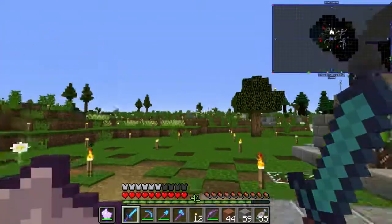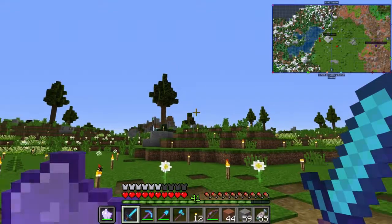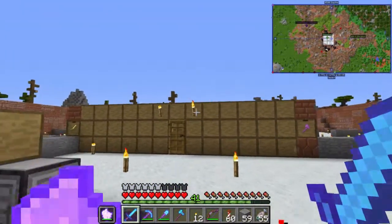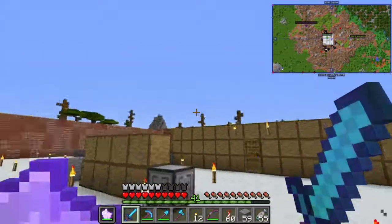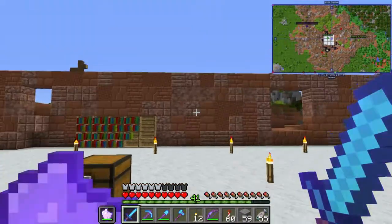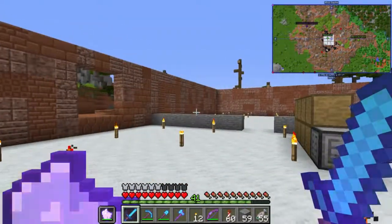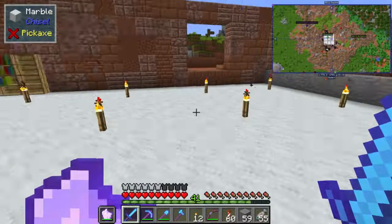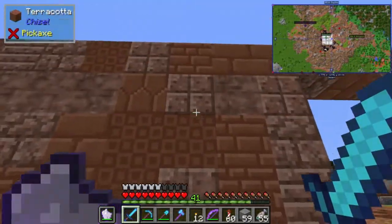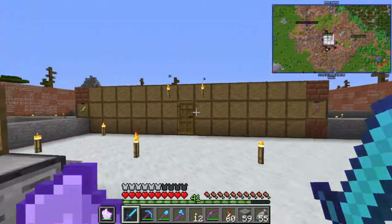For some reason I can't find any zombie villagers around here, maybe because I'm in a desert biome. I decided to come to the base to actually work on stuff because we've kind of neglected it. We made this five-block fortification around the entirety and we have this jumbled mess that we're still organizing.